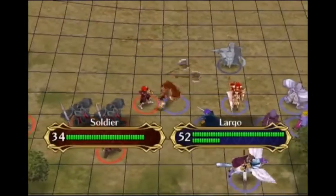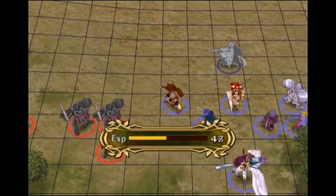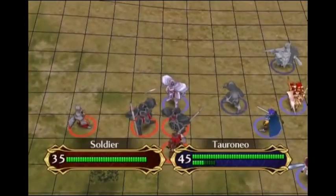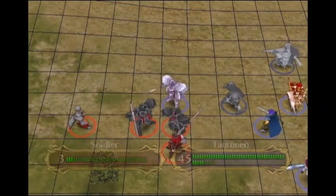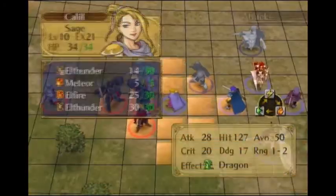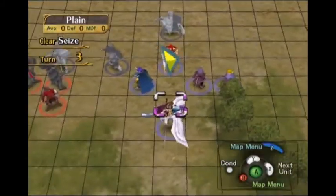Largo can go after this one. This isn't so bad. Our heroes should be able to finish off these enemies. We've got four enemies and four heroes left - actually five heroes left. I need a one-hit kill for every single one of them. Z-Hark might be able to finish off this one - yep. I'm good to go.